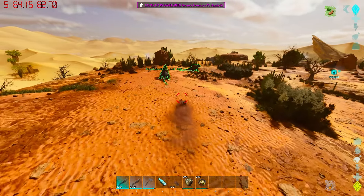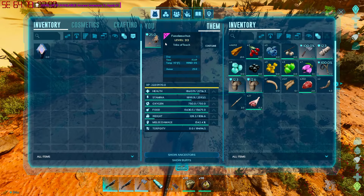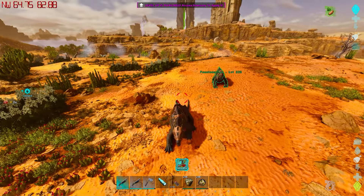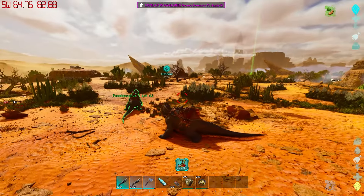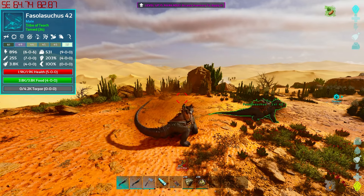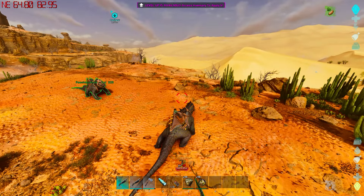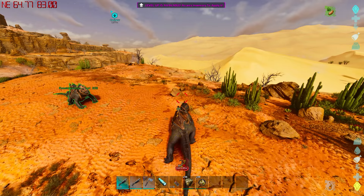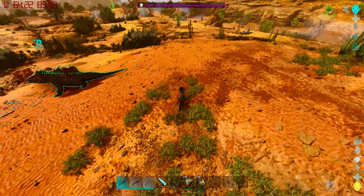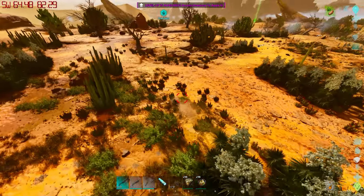Plus, if you add in a mate boost or something like that, these things are going to be absolute monsters because they have the ability to breed. These three are unfortunately all female so I can't show you the mate boost, but they're really cool. They have the primary attack, the secondary which produces that cool ability, the ability to swim on the ground, and the ability to harvest flint. It does eat meat as its primary food source, so that's something to pay attention to.